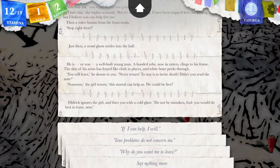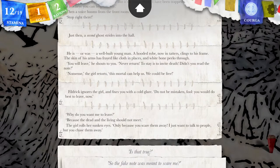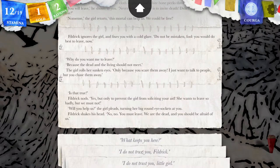Fildric ignores the girl and fixes you with a cold glare. 'Do not be mistaken, fool. You would do best to leave now.' Why do you want me to leave? This would be a great time to cast a Howl spell. 'Because the dead and the living should not meet.' The girl rolls her sunken eyes. 'Only because you scare them away. I just want to talk to people, but you chase them away.' Is that true? Fildric nods. 'Yes, but only to prevent the girl from soliciting your aid. She wants to leave so badly, but we must not.' I am allegedly a powerful sorcerer, not a monk. If I am a monk, I probably shouldn't be that afraid of you.